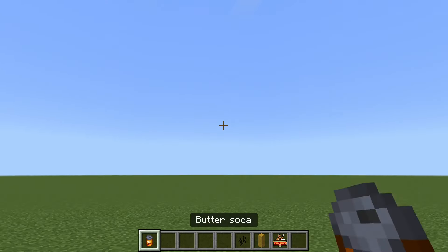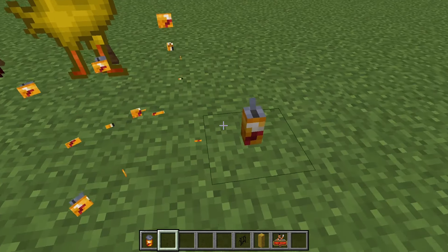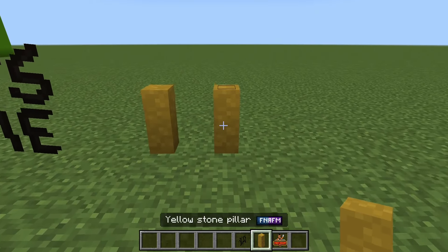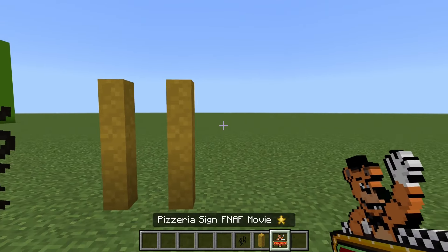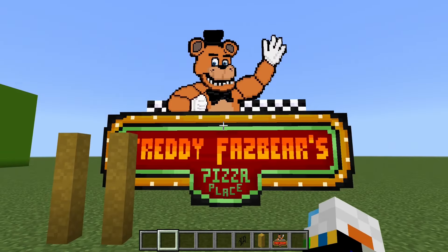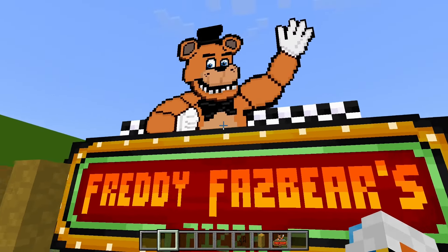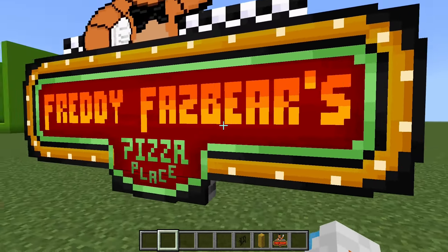We also have Butter Soda, which you can actually drink and place down — that's cool. You can drink it and also place it down. Next, we have an 'It's Me' decoration, which looks how you'd expect. We have a Yellowstone pillar that I have no idea where it's from. And then last but not least, we have the FNAF movie pizzeria sign, which looks awesome. Looks great.